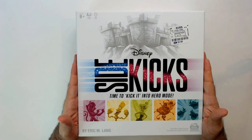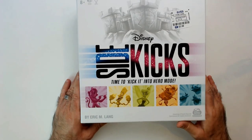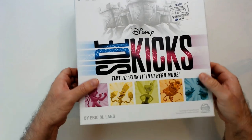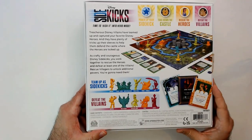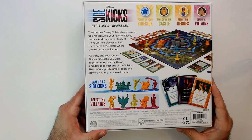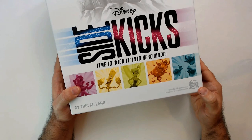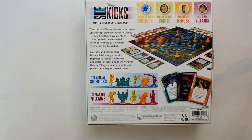Welcome back to RRR. We have Disney Sidekicks: Time to Kick It Into Hero Mode board game here. Got it for four dollars from Ross — four dollars for a board game. It's supposedly new, it's a good deal to me. I don't know anything about this board game at all, but it looks like it has decent components. It's licensed by Disney, made by Spin Master Games. Looks like we're gonna open it up. It's just an unboxing because there's quite a bit to do — cards, board, and dice.